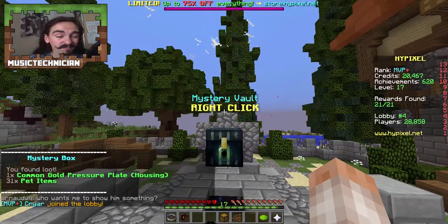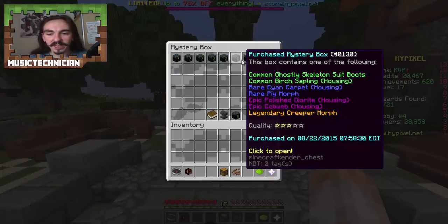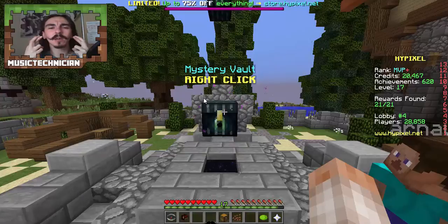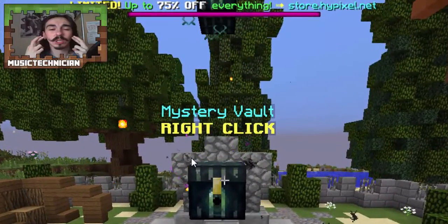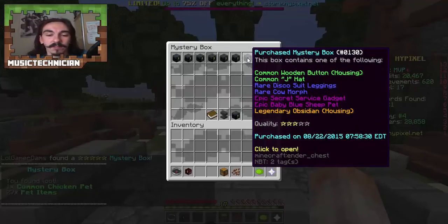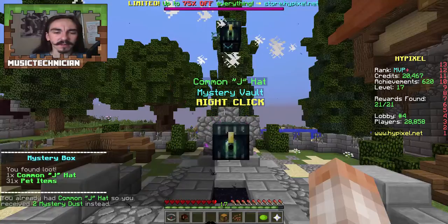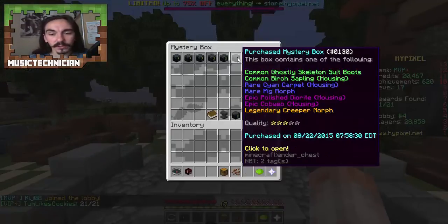We get a common gold pressure plate — still housing I suppose. There's another three-star here — oh look, legendary dragon head! Legendary dragon egg for housing! Shall we open that one? Let's hope, let's just pray we get this legendary dragon egg. What do we get? A common chicken pet. We can get obsidian for housing, that seems quite good. Common J hat — you already own common J hat so you've been given two mystery dust instead.